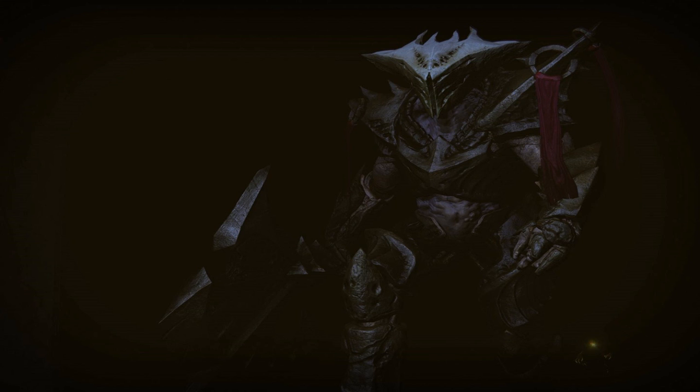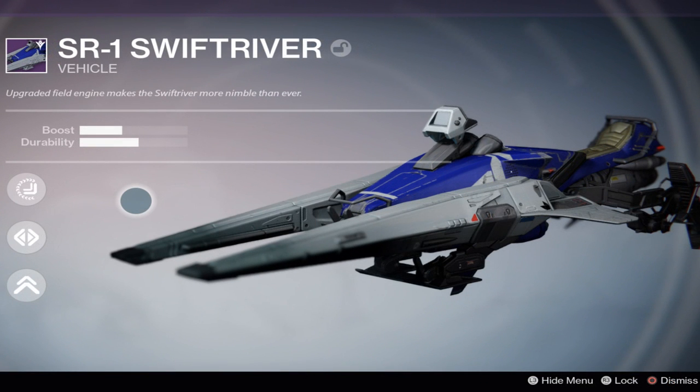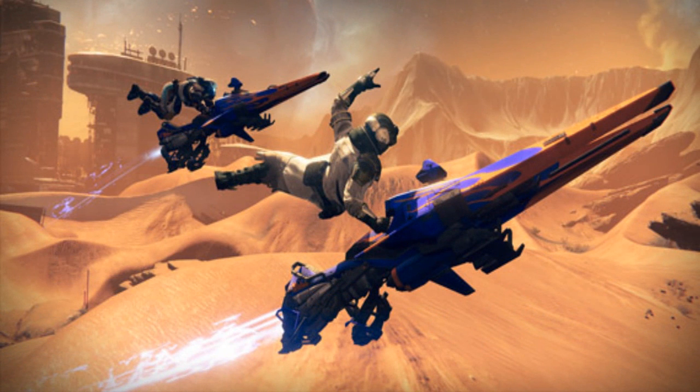Once you complete this quest line, you'll return to Amanda Holliday and she'll give you a final reward — a consumable item that upgrades the SR0 Swift River to the SR1 Swift River, which is an even faster version of the sparrow received at the beginning of this quest. This SR1 Swift River is going to be a completely new look at sparrow speed — you're going to be going and flipping extremely fast, to the point you might just lose control. I do like the look of the tumbler sparrow more, but I'm freaking excited to get my hands on this.